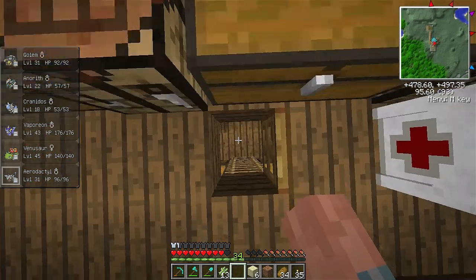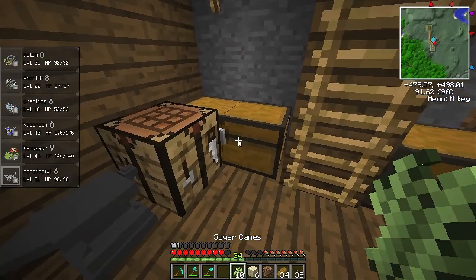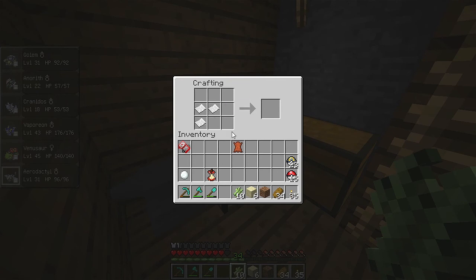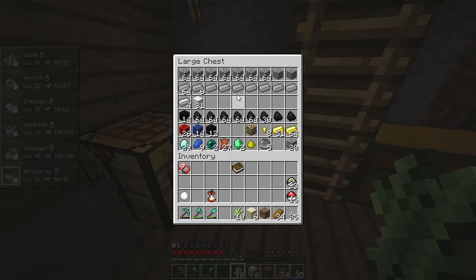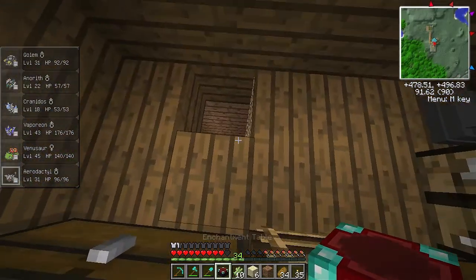We've healed up. We're going to make the enchanting table now. First of all we need a book, which means I'll keep a couple of sugar cane and make some paper. I'm just going to make a little bit of paper for now because I want to make a sugar cane farm. Then we're going to take some leather — we've got some leather — and make a book. Now we need obsidian. I know we need diamonds too. Let me play the guessing game of can I remember how to make an enchanting table.